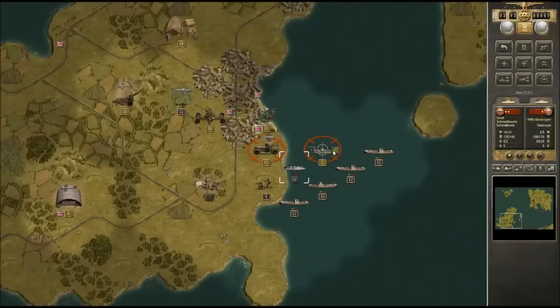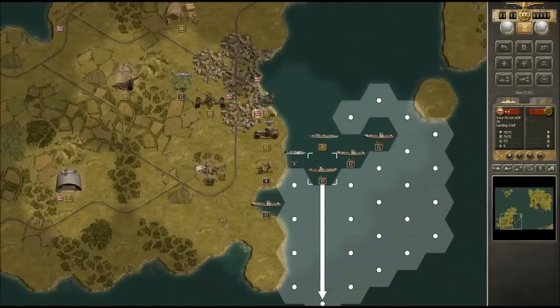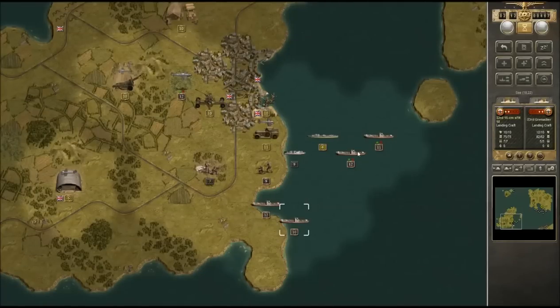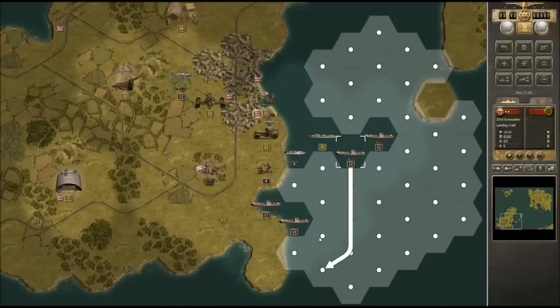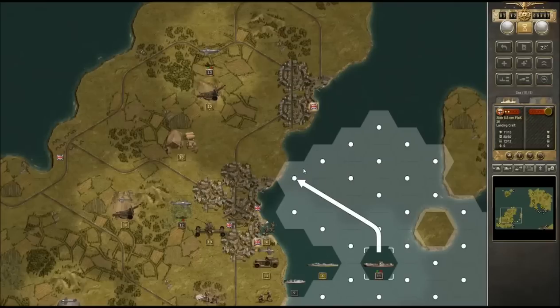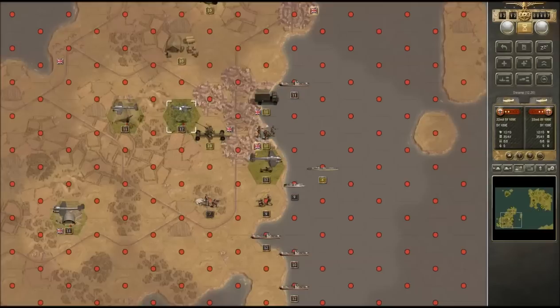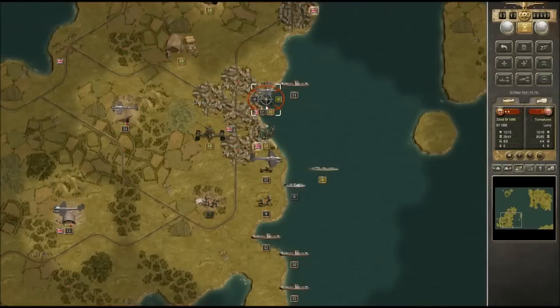I want to bring this guy over and actually open fire on the enemy destroyer — I don't want him damaging my transport ships the way he just did. Let's bring this transport ship up; if we have to start from the bottom of the island to get in, that's fine. And look at this — it's a tomato truck! Oh my goodness, nothing could be more dangerous to the Reich than a tomato truck. We will immediately open fire on it.